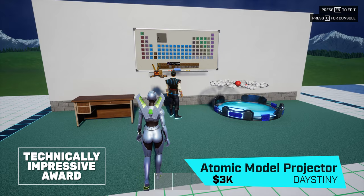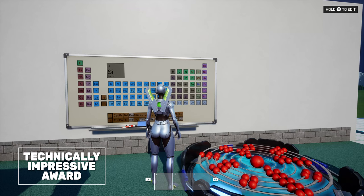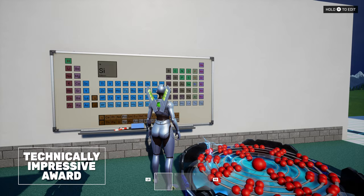Our technically impressive award goes to Click Forwarder with Atomic Model Projector by Destiny. By remapping world and widget coordinates, you can alter the world by interacting with specific areas of UI, like this periodic table.